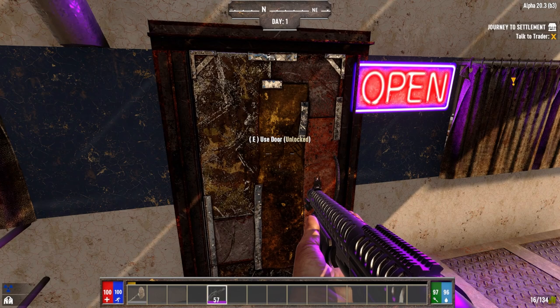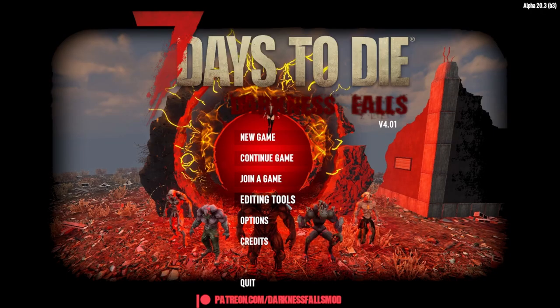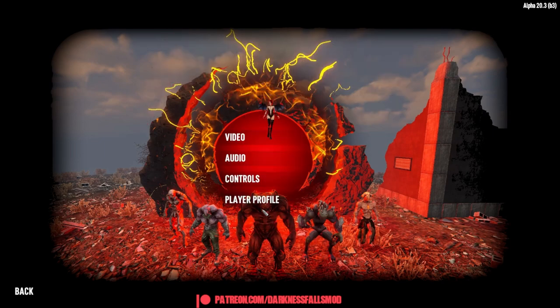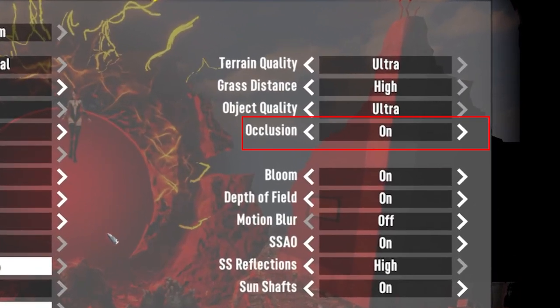Occlusion is a main menu setting in your 7 Days to Die game and it's on by default. Mainly when inside buildings and especially in urban areas, it could lead to better frame rates if it's left on. But many people find it very annoying, so switch it off. To do this, you must exit your game to the main menu. Go into video settings, graphics quality, and switch occlusion off. Apply it and you are done.